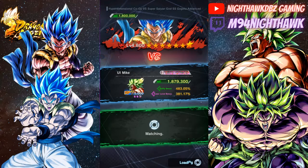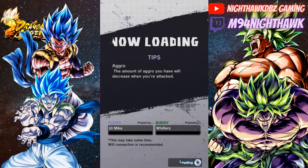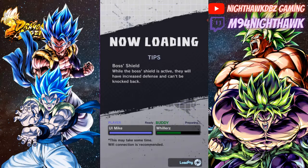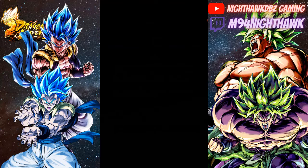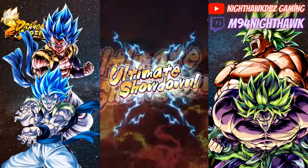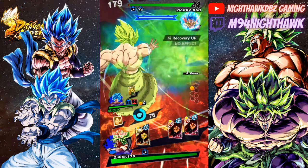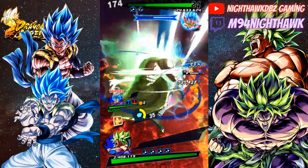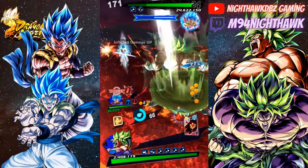I want to do a PVP video with Broly — kind of want to run the Dragon Ball Super Broly and the Zenkai Awakened Broly, which I still need to Zenkai Awaken. I have all the paths open already, I just need to get the Zenkai Souls — not the character-specific ones but the ones you can use for anyone. You can only really get those in the exchange shop.